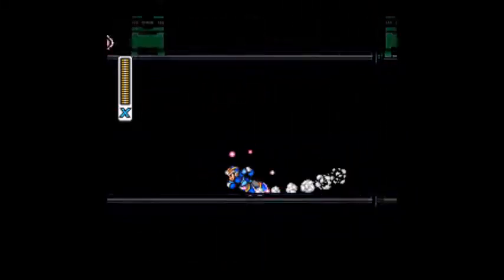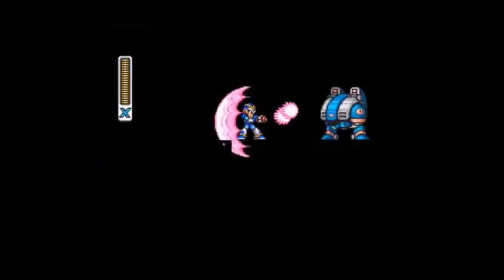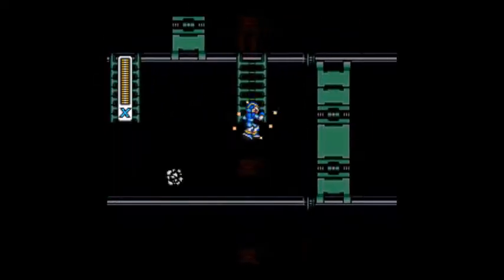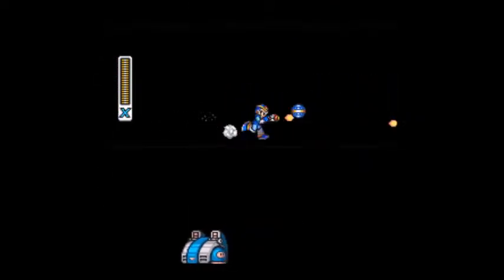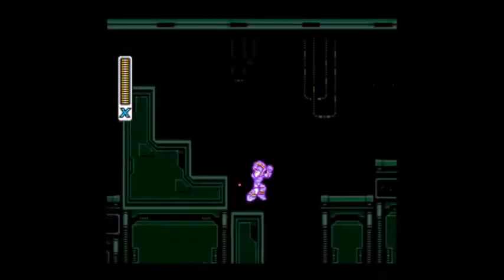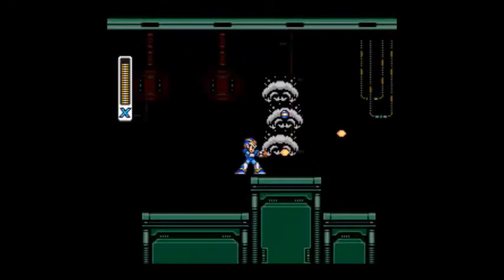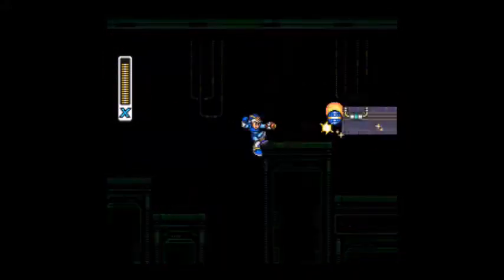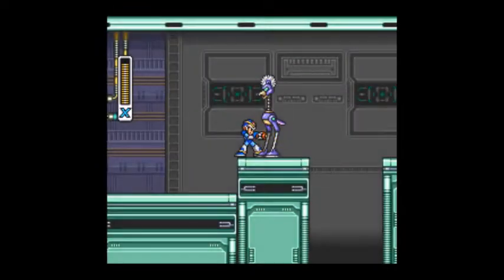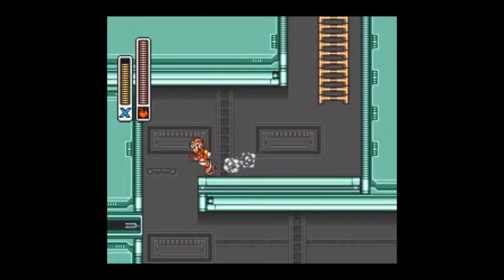And there's a sub tank over here that we can't get yet — we'll get back here later. There are blackouts that happen all across the level that wouldn't normally happen, except in the area we're about to get to, just because we took out Storm Eagle. This is the area where blackouts happen regularly — not just when you take out Storm Eagle. If it happens over here, don't worry about it. There are these enemies that are light, I guess — I've never been sure what they are. They'll come out of nowhere and surprise you. And that's the end of the blackout area.